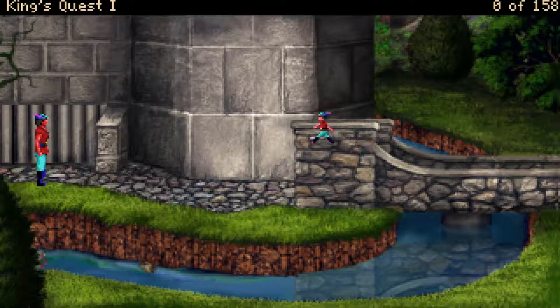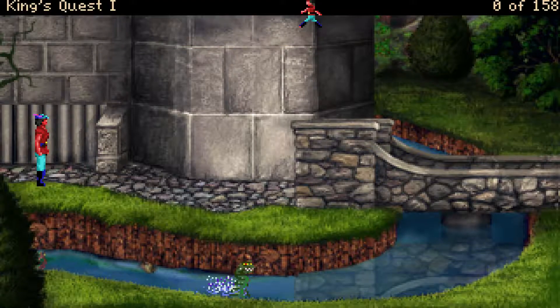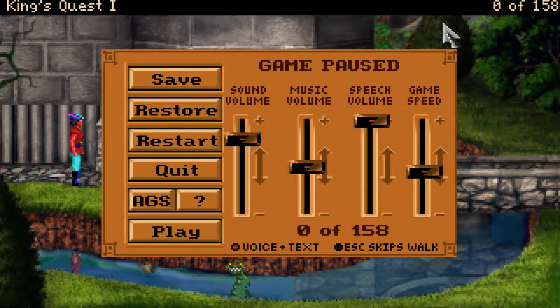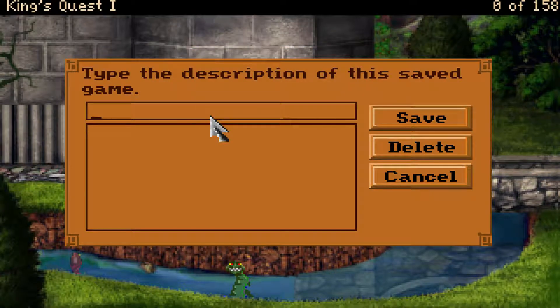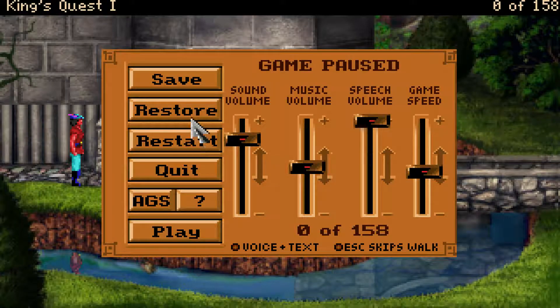Jetzt sind wir hier gerade an einem kritischen Punkt. Ich spiele im Fenstermodus und klicke gerne mal aus dem Fenster raus scheinbar, weil man sehr an den Rand gehen muss. Wir haben hier die ganzen Symbole, das Inventar – in dem nichts drin ist. Gamespeed hochstellen ist auch toll. Escape skips walk – machen wir mal an, kann man vielleicht später gebrauchen, wenn wir viel hin und her laufen müssen. Voice und Text können wir an- und ausschalten. Ich finde es großartig, dass es vertont wurde. Speichern und Laden wird sehr oft vorkommen.